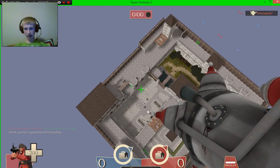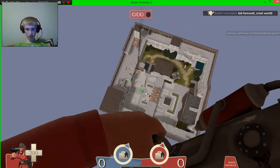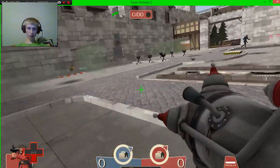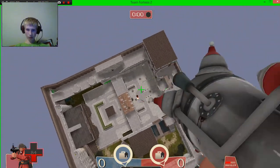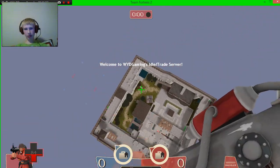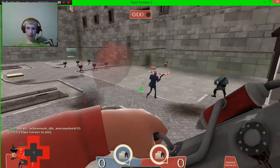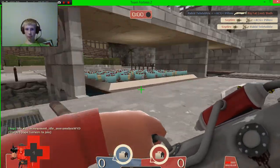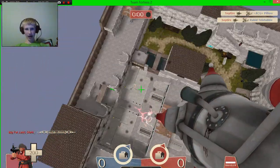Let me try that with the Cow Mangler and see how that works. Find a good spot — yeah, this is really good. You can go all the way across the map, it's just insane. As you just saw, I hit one right there. I hit a spy while in midair.